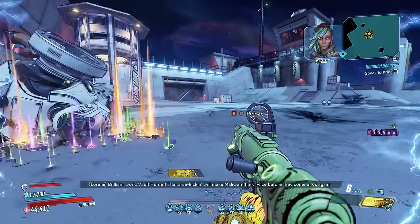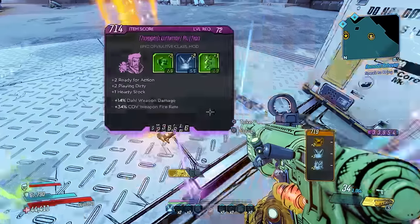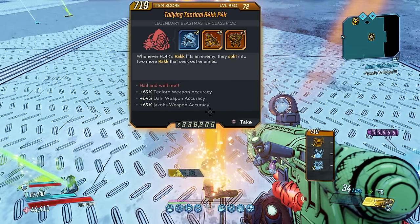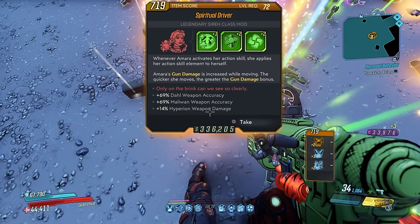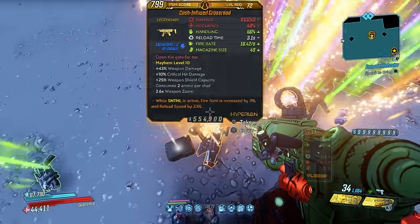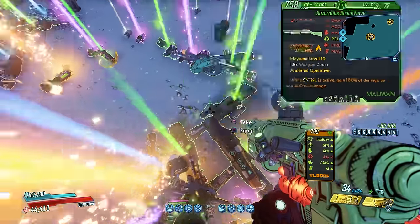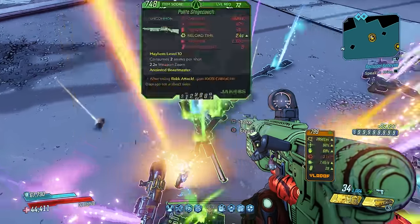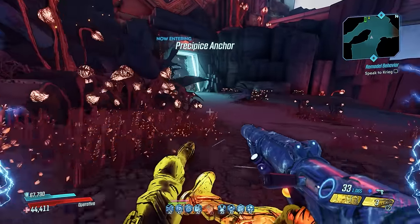At number 2: free stuff. Those of us who played since BL2 remember paying for headhunters, level cap increases, Ultimate Mode, OP levels, additional DLC, and extra Vault Hunters. BL3 made nearly everything free — level cap increases, seasonal content like headhunters and takedowns, cosmetics, and more. It absolutely blew my mind when people complained about a second season pass; we were given so much free content that I think a lot of people forgot making content costs real money, time, and manpower.